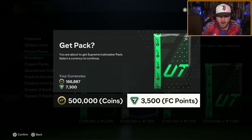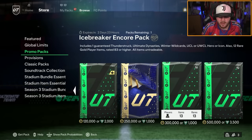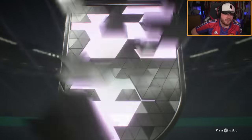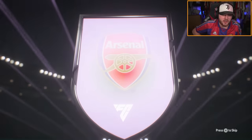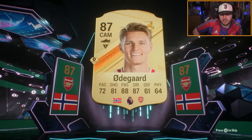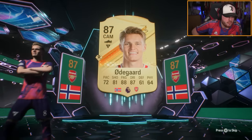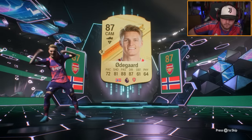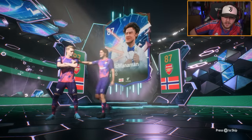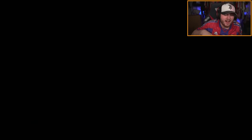On to the second account now for the Supreme Icebreaker pack and the icon one. We got ourselves a hero — it's not even an icon. Brilliant. We got ourselves Erdogan, and my prediction is Rizitski. Who is going to be the UCL hero? Did I get it right? No — McManaman. I just saw the hair, I thought I might get it right.